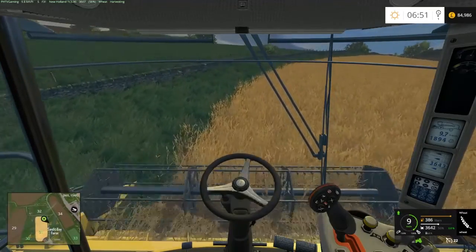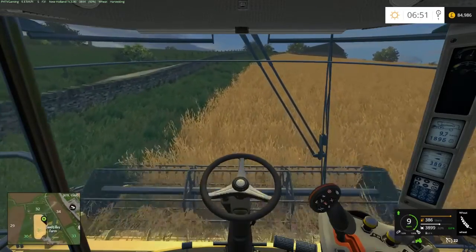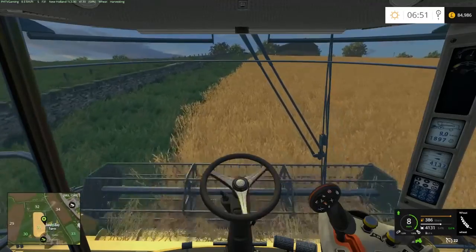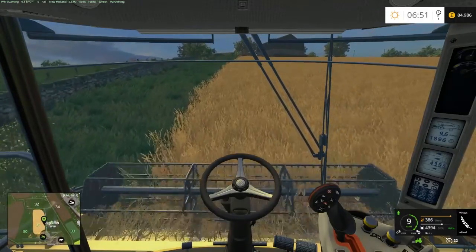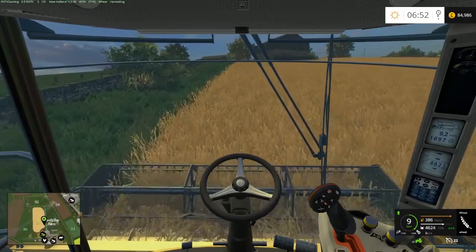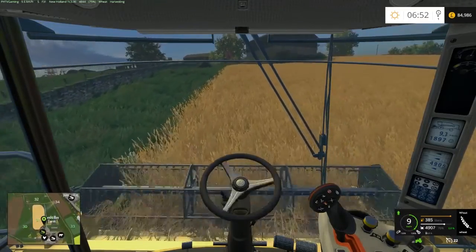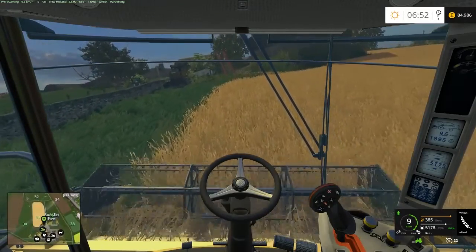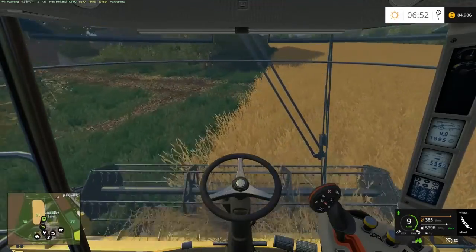It always reverses into that hedge - I don't know why. But after a while it just realizes it's stuck and goes forward and continues, although it makes it miss a few bits around the place, so after it's done you need to come back and fix it up. What I found is autocombine on this field works quite well going around in a spiral instead of getting courseplay to go with headlands and then up and down, because if it goes up and down, sometimes your harvester pipe is right above crops and if you're driving a tractor pulling a trailer or a tipper you won't be able to go in there without destroying things.